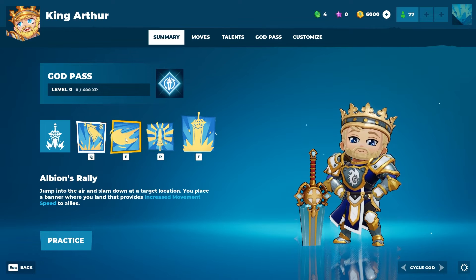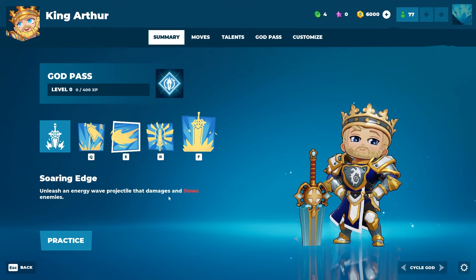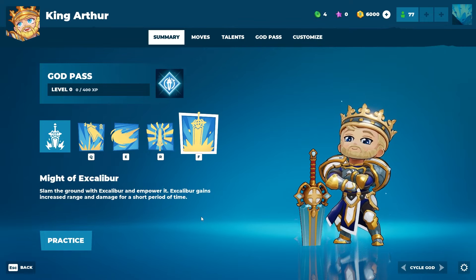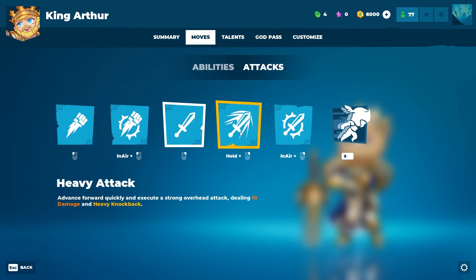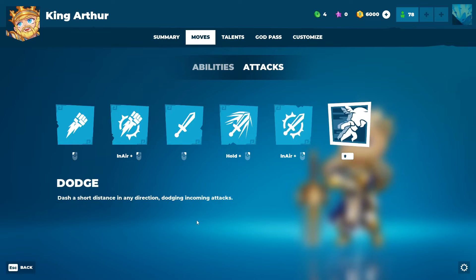Albion's Rally: jump into the air and slam down at a target location — you place a banner where you land that provides increased movement speed to allies. Soaring Edge: unleash an energy wave projectile that damages and slows enemies. Blind in Light: Excalibur flashes in a frontal cone — enemies hit are stunned. Might of Excalibur: slam the ground with Excalibur, empowering it — Excalibur gains increased range and damage for a short period of time.